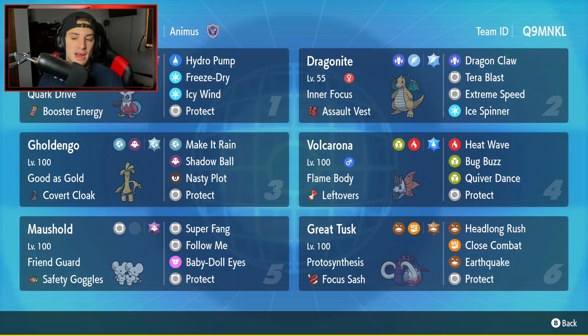The final Pokemon on today's team is going to be another Paradox Pokemon — Great Tusk — with Protosynthesis and the Focus Sash as its item. It's got Headlong Rush, Close Combat, Earthquake, and Protect. An amazingly strong moveset, and you're pretty much guaranteed to get off a shot considering you have Focus Sash. The rental code is in the top right corner. Let's hop on that ranked doubles ladder and look to grab some wins with the Series 2 Dragonite team.